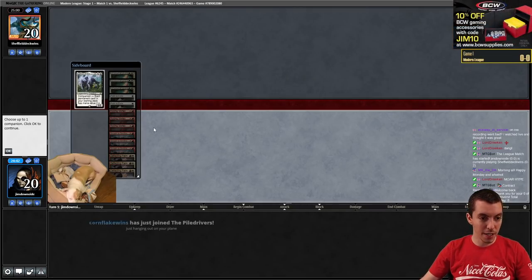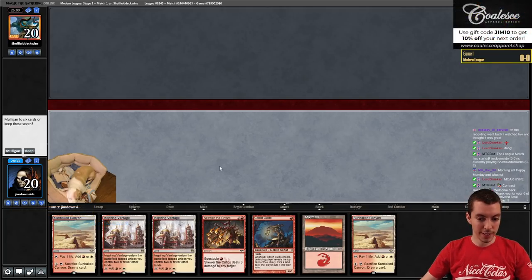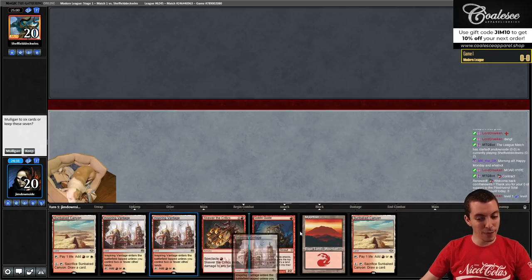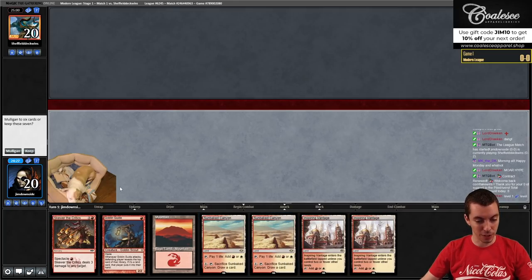We win the die roll and we're on the play. Kind of a weird hand - you would normally never keep a five-lander in Burn, but it's two canopy lands and a turn one Goblin Guide. You probably can't keep this hand though.